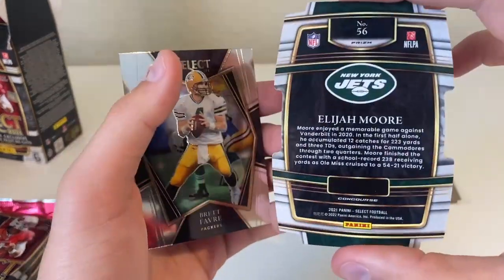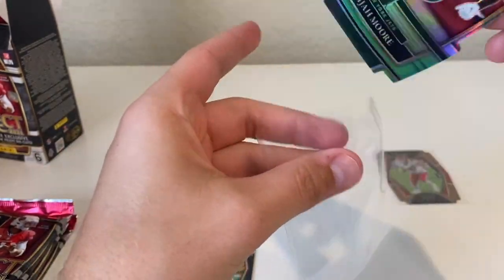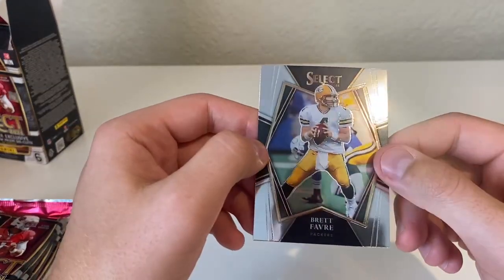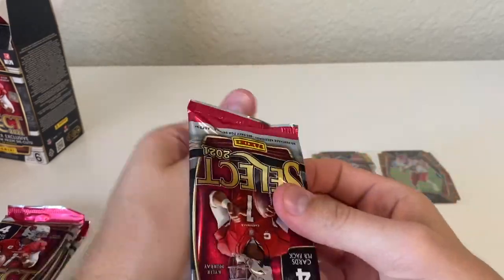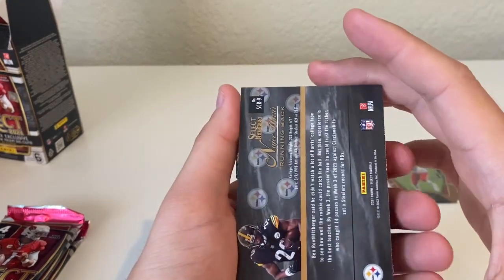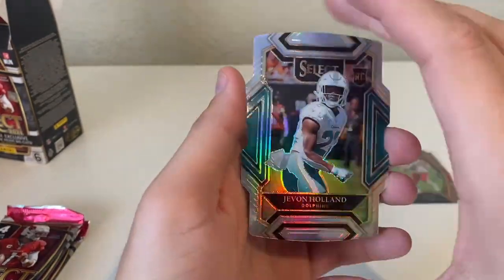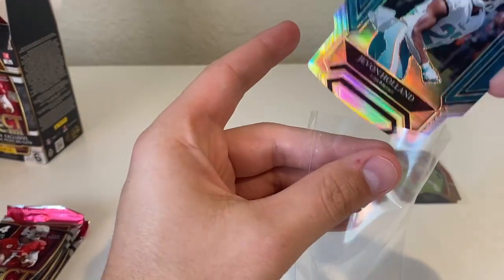Our second green and yellow is going to be an Elijah Moore — concourse Elijah Moore green and yellow. That's a pretty good pack so far, and then a Brett Favre. Starting off with Carson Wentz, Amon-Ra St. Brown, Najee Harris, and that is certified — a Javon Holland. That's going to be our silver. That one's pretty nice — club level die cut silver for the Javon Holland.